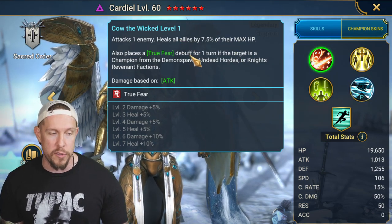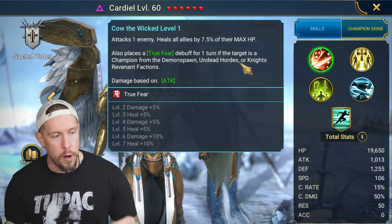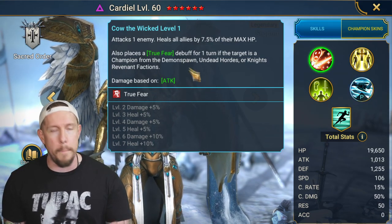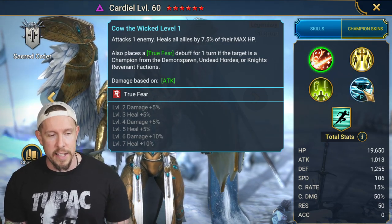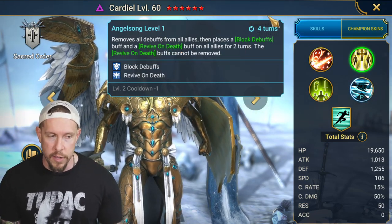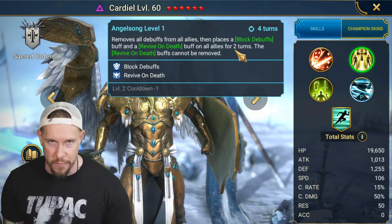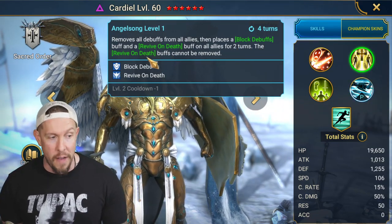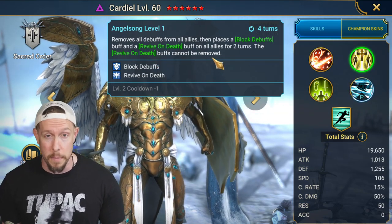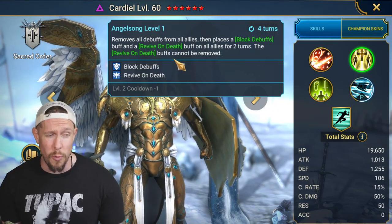On the A1, Cow the Wicked, he attacks one enemy, heals all allies 7.5% of their max HP, and places the True Fear debuff for one turn if the target is from the Demon Spawn, Undead Horde, or Knight Revenant faction. Angel Song is a full cleanse on a three-turn cooldown, with Block Debuffs for two turns and a Revive on Death for two turns — and that Revive on Death is protected and cannot be removed.